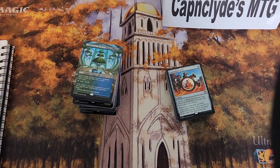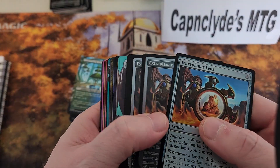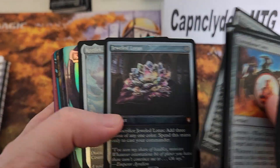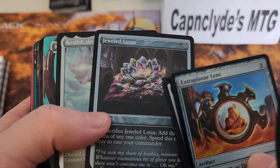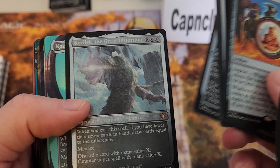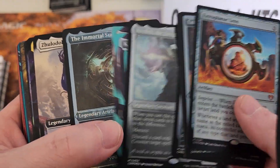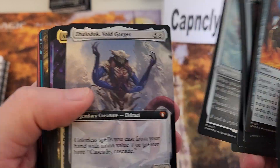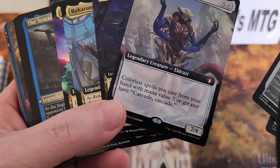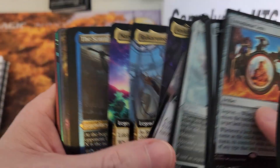Here are all the mythics. We got a decent amount. We did get one Jeweled Lotus out of 12 boxes — to me that says this is going to be a very hard card to pull. We got Kolzak like it's nobody's business apparently, one Immortal Son, and technically one of every commander set, which is kind of neat.